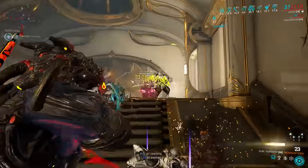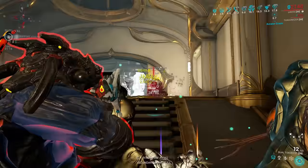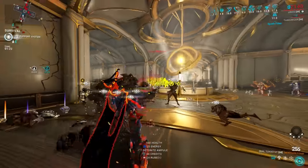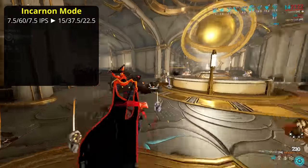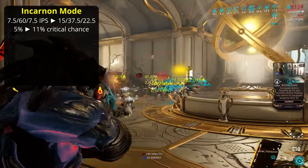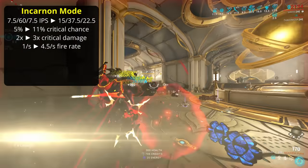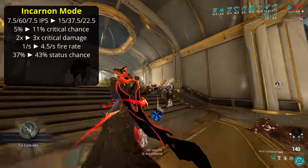Enter the Incarnan Genesis. Obtained from the circuit on Steel Path, this upgraded version has 3 sets of evolution perks to pick from, as well as the Incarnan Mode. The Incarnan Mode makes the damage types more evenly distributed, increases critical chance from 5% to 11%, critical damage from 2x to 3x, fire rate from 1 per second to 4.5 per second, and status chance from 37% to 43%.